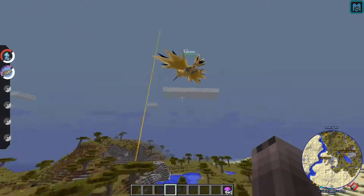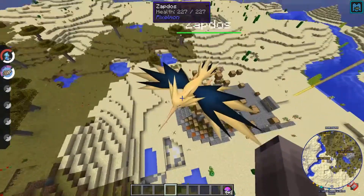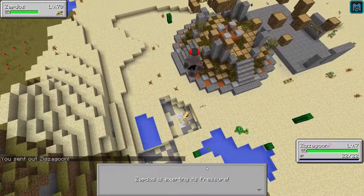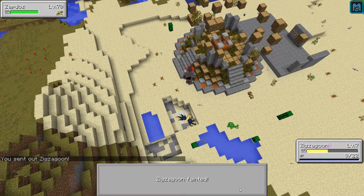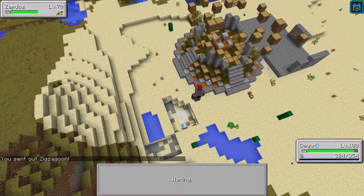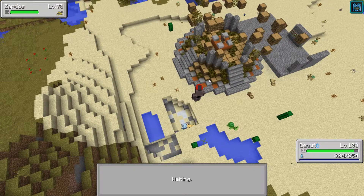If you lose the fight, the Septus will stay, unless you have set the configs otherwise. From here on out it is just a normal catch, like every other Pokémon.